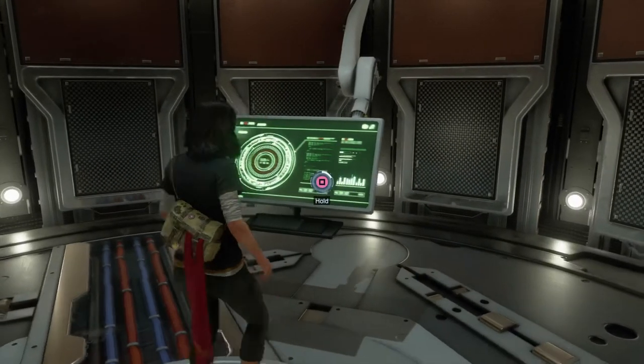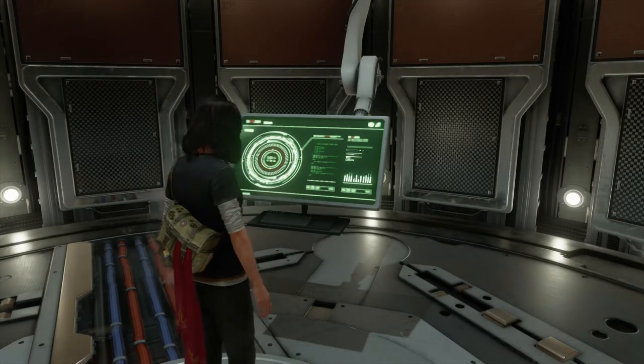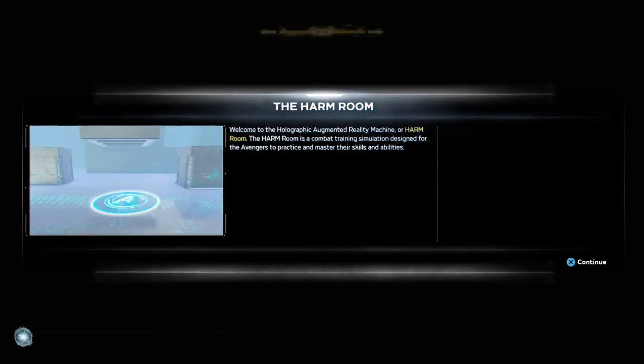It's going to take a little bit because you have to do some missions to get there, but you're going to reach this ship. Once you get there, follow the instructions that Jarvis tells you and go to this room called the Harm Room, which is a simulator for combat. We're going to do a couple of simulations so you get an idea of what we're doing.